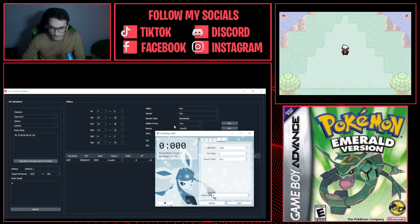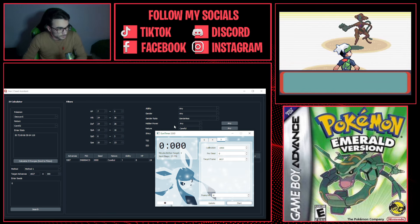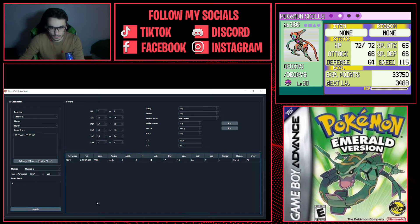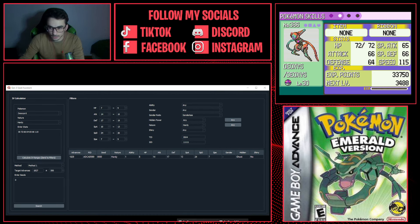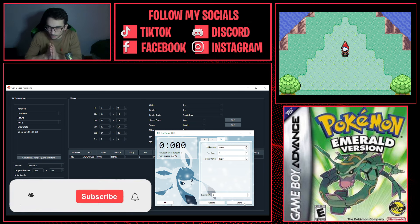Second attempt — still no shiny. Calculate IV ranges and check the result: we were actually pretty close, only two frames off our shiny target. So we just have to go one or two more times and we should get this shiny Deoxys. Update the frame to 1829 — shouldn't be too much of an update, but should be just enough to get the shiny. Let's go again.